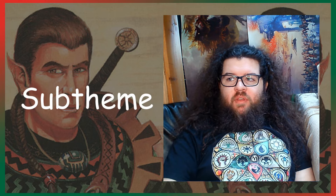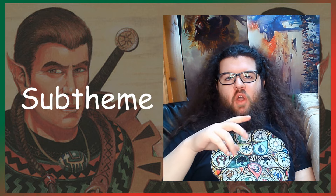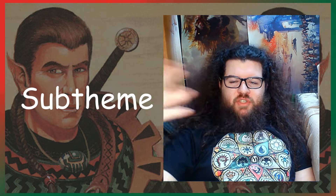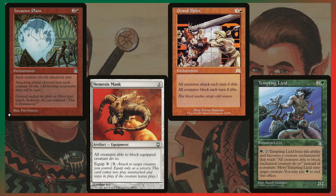The sub-theme is lure effects and similar cards — like Nemesis Mask — to force blocks so you can get Rampage stacks off, use Engulfing Slagworm to kill all their creatures outright, or use Brash Taunter to deal a ton of damage to their face. The permanent versions of these effects are the cards that stick around.